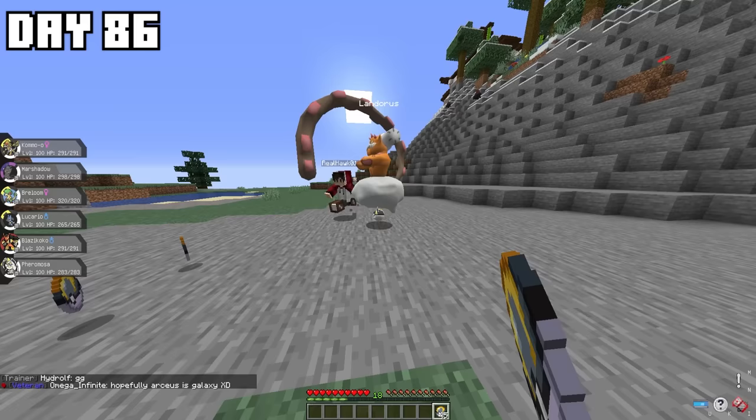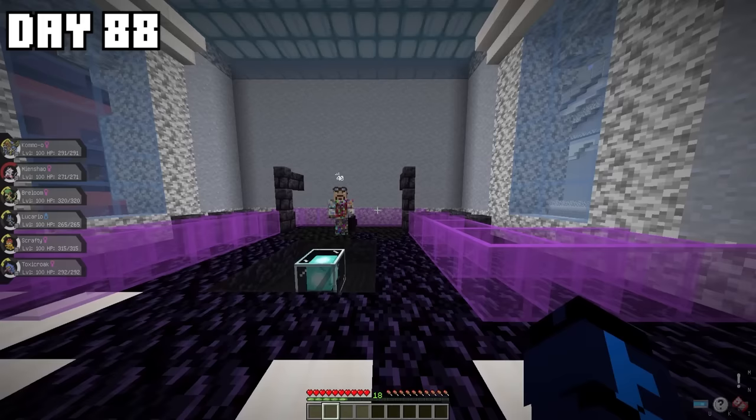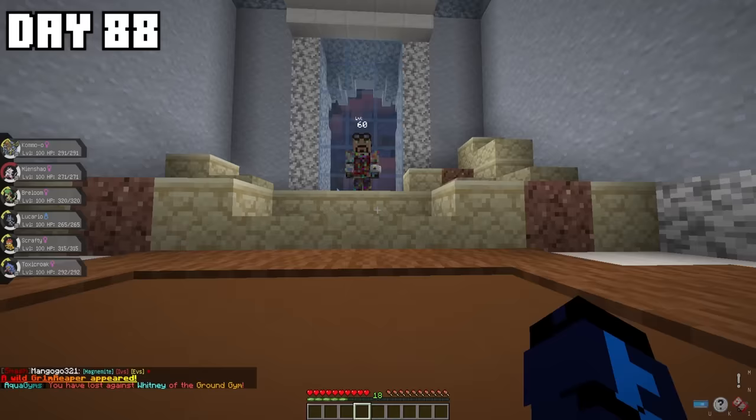I then headed over to the Gyms, taking them out pretty quickly with my awesome team of super strong Pokémon. I defeated the Electric Gym with no issues, then took on the Dragon Gym and managed to take that down pretty quickly too. After defeating the Dragon Type Gym Leader, I decided to continue and take on the Dark Gym, which I ended up defeating as well. The only problem was the Ground Gym — I had a lot of issues and got defeated.